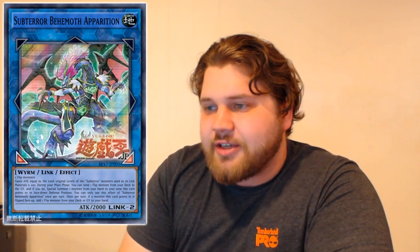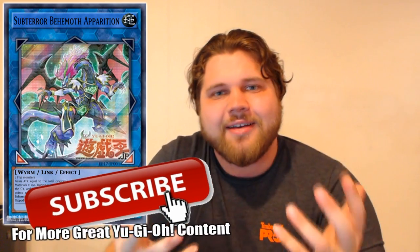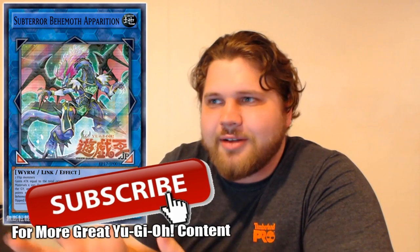Anyway, in this video we're going to be talking about the new Subterror Link monster: Subterror Behemoth Apparition, a Link 2 Earth Worm-type Link effect monster. Because Konami in the 2017 timeframe cannot just avoid making things unnecessarily arbitrarily Worm-type, even though it doesn't matter. Why are you trying to push this type? You're literally introducing Cyberse. You could have made this another type that matters. Every time I see Worm on something that literally doesn't matter whether it's Worm or not, I get a little triggered — looking at you, Tornado Dragon.